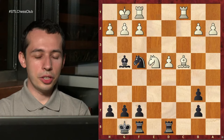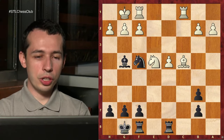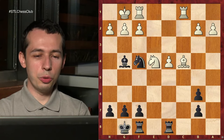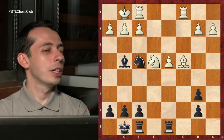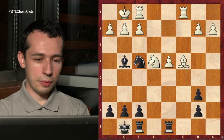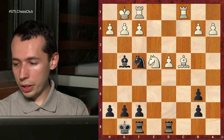Let's start with this one. This one is black to play, and the question is: can black do better than just recapturing on d4? Of course recapturing on d4 is kind of a safe, solid move, but does black have anything better?